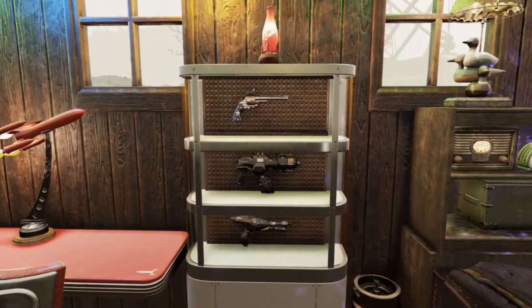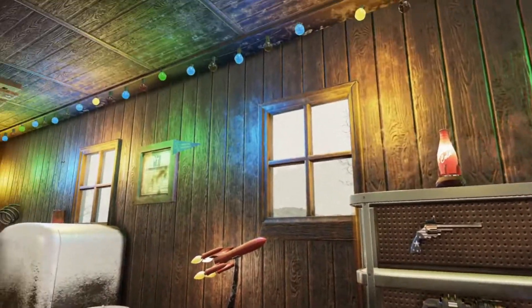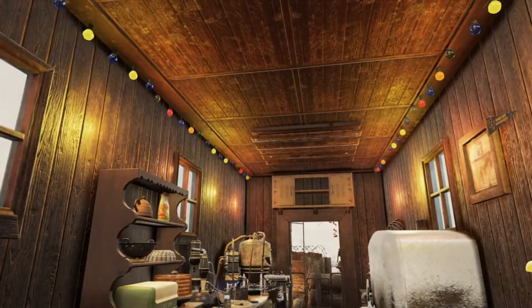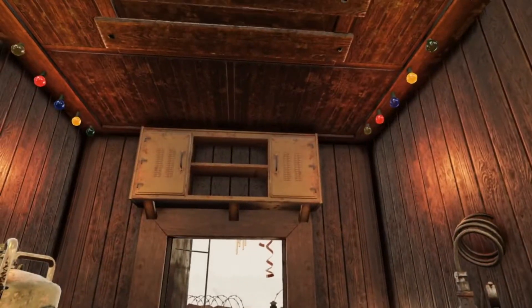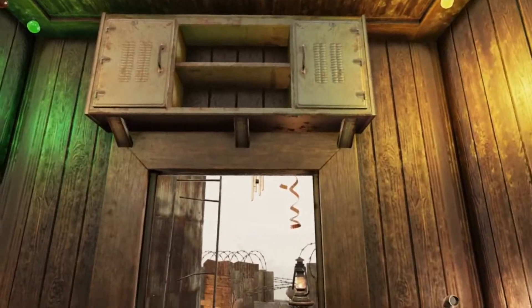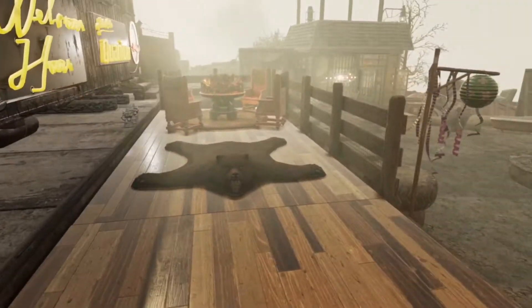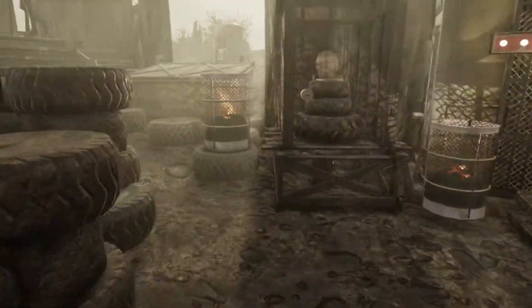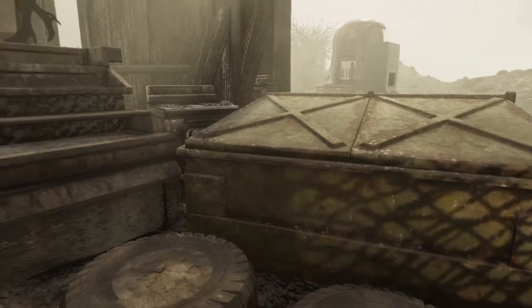Got a nice little pistol display case here with some nice lights along the ceiling. The weird kitchen cabinet usually never gets placed anywhere — so it found a home here. Over here we got access to a little dumpster so you can throw away all your rubbish.